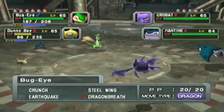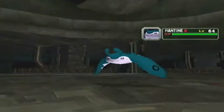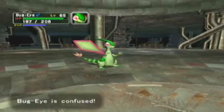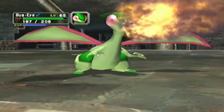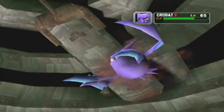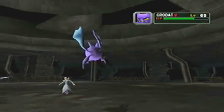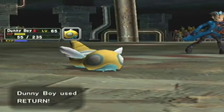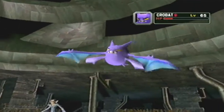Come on, Bug Eye - we need you to do some damage to something. Let's just focus on the Crobat. Maybe if we hit it super hard twice. It's going to be interesting to see if you can get hits in. Come on, Bug Eye - we've got a Dragon Breath off. This is good - something is happening. And Dunny Boy, despite being confused and hit with a flinch move, you've managed to break through? That is the exact dedication and spirit I like on my teams. Good job, Dunny Boy.